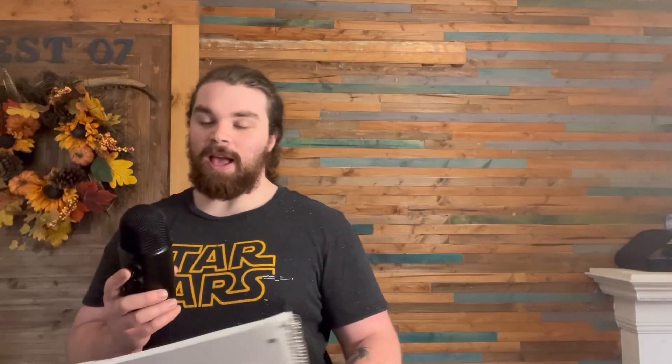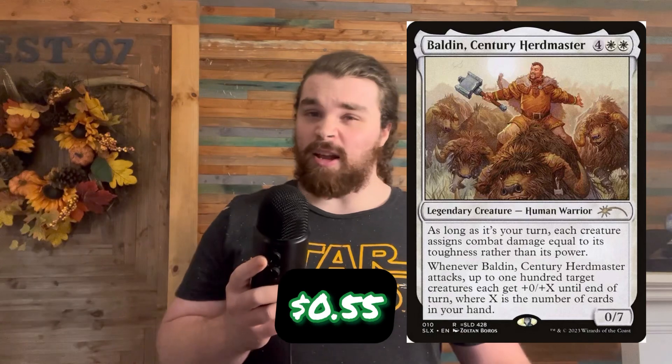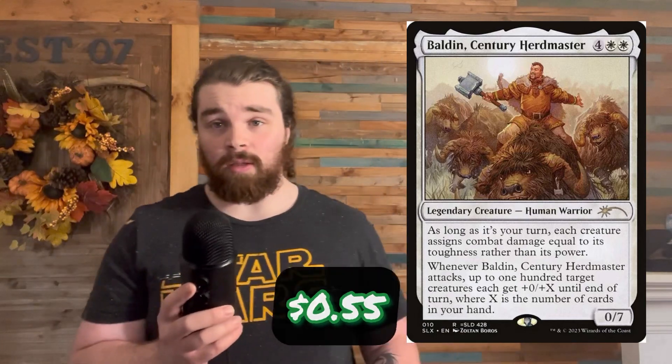We shove Rumor Gatherer in any deck we can. Next up we have Baldin Sentry Herd Master. This one is kind of new — I don't know how long it's gonna stay budget — but it's kind of a Pathbreaker Ibex in white. Notably it doesn't give trample, but honestly with how wide white usually goes, that might not be an issue. Additionally, it switches it so you deal combat damage based on your toughness, so it's going to be really good in those decks regardless.